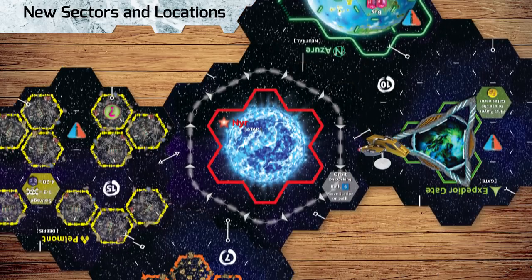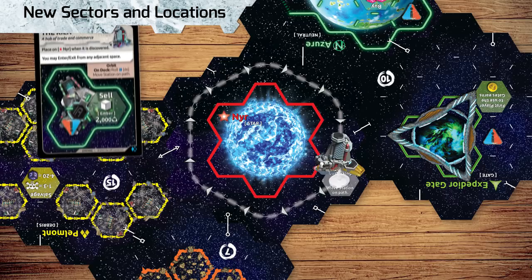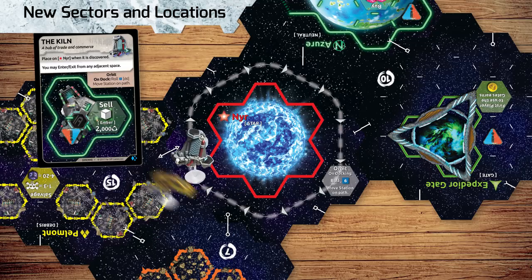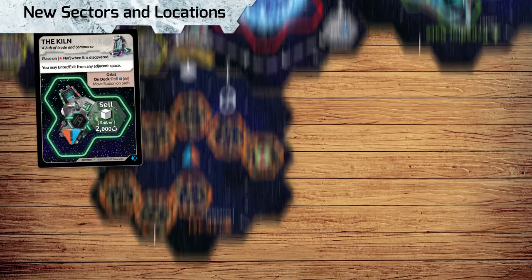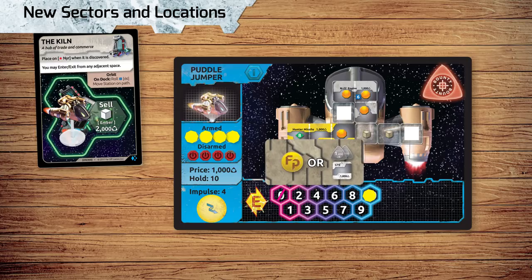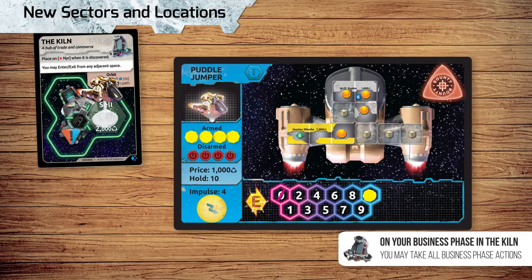The star Nier is always at the center of the system in Embers of a Forsaken Star. The Kiln is a space station that orbits Nier. For one movement point, players can dock with the Kiln if they're adjacent to it. Move your ship onto the Kiln card and roll the d6 to move the Kiln along its orbit path. To leave the Kiln, spend one movement and place your ship adjacent to the Kiln. On your action phase while in the Kiln, you may take the Sift action to remove a Relic Token and choose one of its rewards. You may also sell Ember, a new resource type, for 2000 Credits each, gaining a Fame Point if you sell two or more. On your business phase in the Kiln, you may take actions as if you were on a planet.